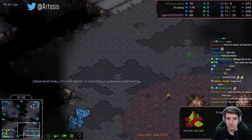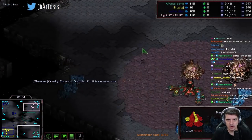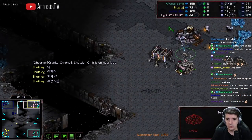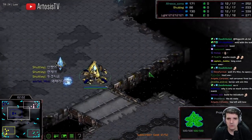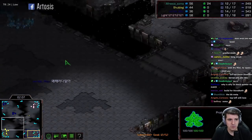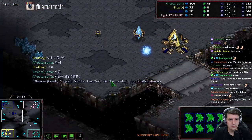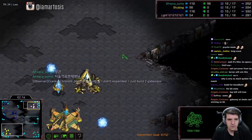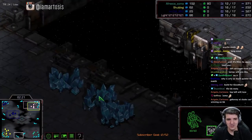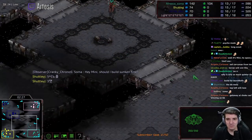Two-gate zealot for Mini, so he's going to keep constant pressure on. Shuttle with a quick pool — he's going to have to go sunken colonies. Light is going very defensive bunker, but any tech into dragoons quickly can probably kill him. Expanding here is hilarious because you get three mineral patches and they don't even mine well. It's just garbage — they do have three thousand minerals per patch though.